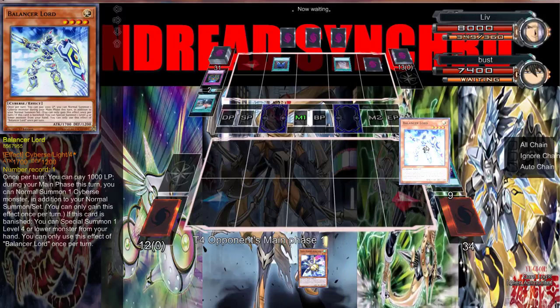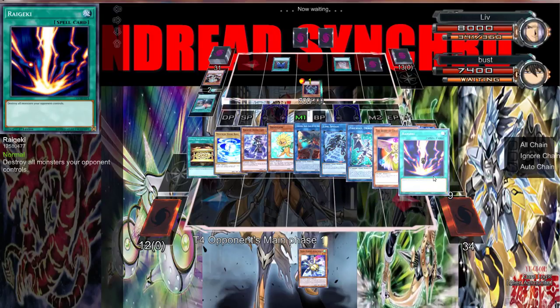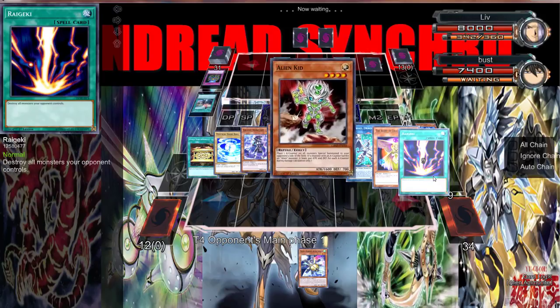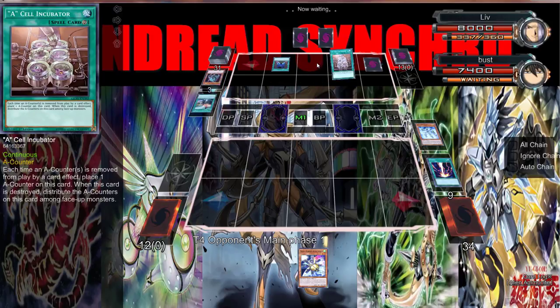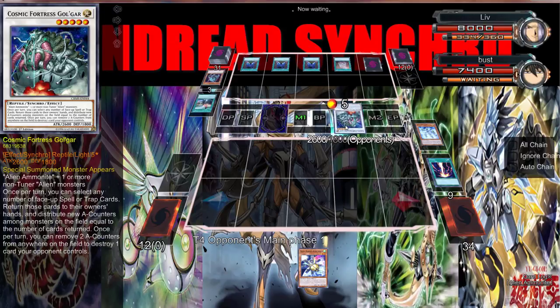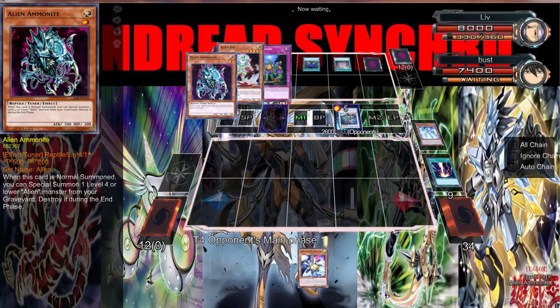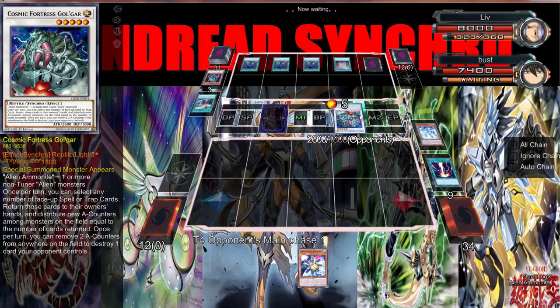I'm going to end my turn — I didn't read that card. No, I'm not going to sit here and say I was playing around Mass Hypnosis, because there's no way. So now this is where we lose unless we draw a Cyberse monster, because I messed up on the Firewall play. He's going to use Cosmic Horror to bounce these cards — each time an A-Counter is removed, place a counter on this card, so he can just bounce all four of these. Since it's link format though, he can't actually do anything.